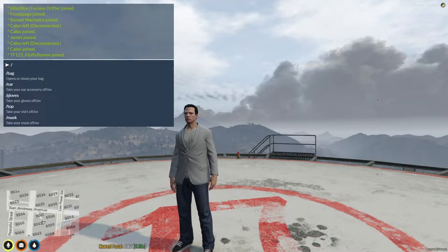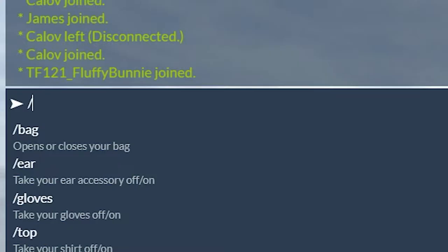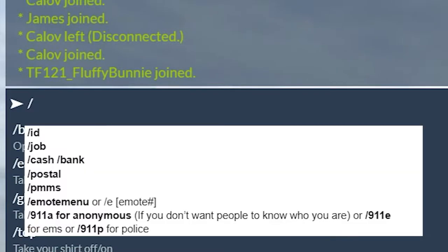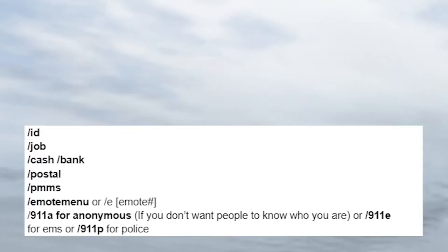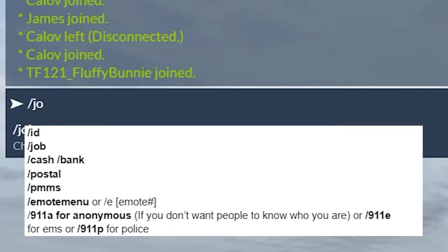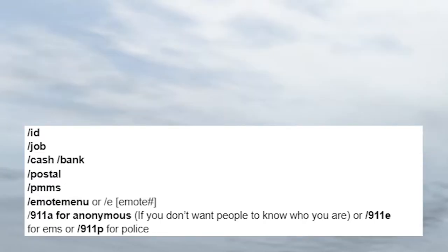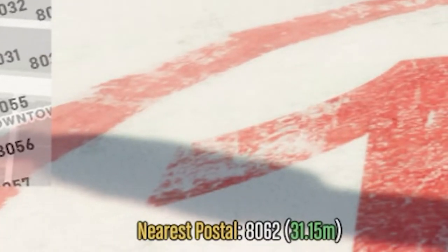Now we're getting into some real stuff — the text commands, which you can use by pressing T on your keyboard. In here you will type forward slash then said command. You can type /id to get your character's ID number — this is very useful as it will come up a lot. You can type /job to see the info about your current job, /cash to see the cash you have on your character, or /bank to check how much money you have in your bank. Type /postal and a postal code of a certain area to set a GPS marker to it. You can see your current postal on the bottom left of your screen at nearest postal — very handy to find your buddies.